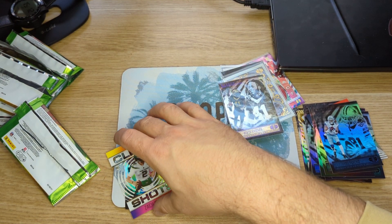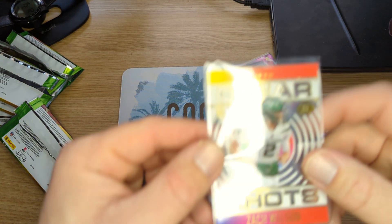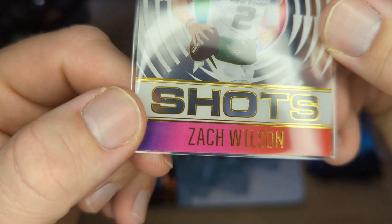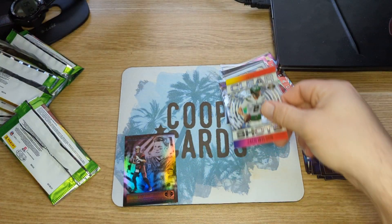And then right after, we've got the Zach Wilson clear shots. You can kind of see — I don't know if the camera can pick it up — a little bit of chipping on the edges of those. It's pretty common.